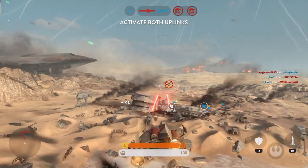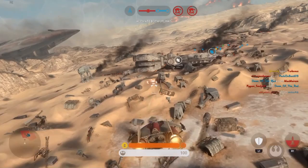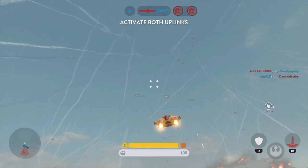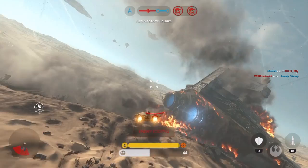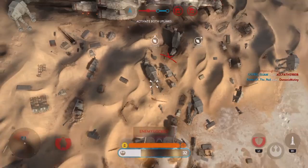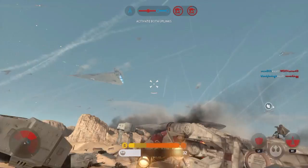Great hit. Uplink signal lost — reactivated. Enemies ahead! Imperial fighter locking onto you. They're trying to lock onto you. Missile closing on your position. Commander Skywalker is on the way.